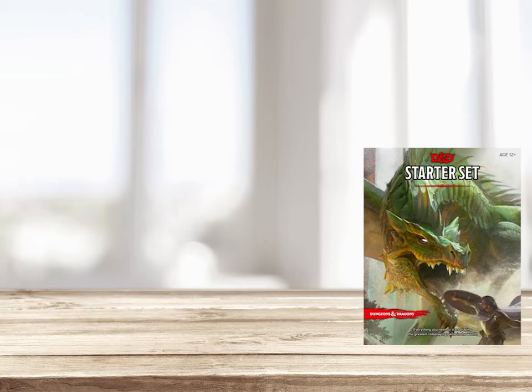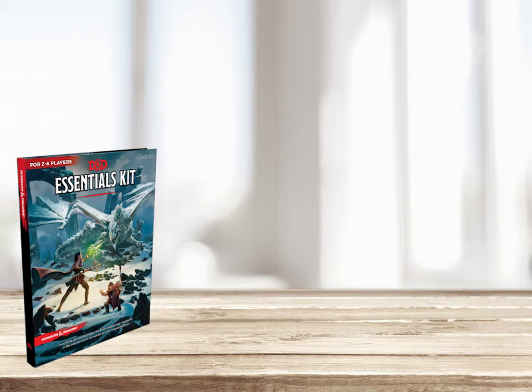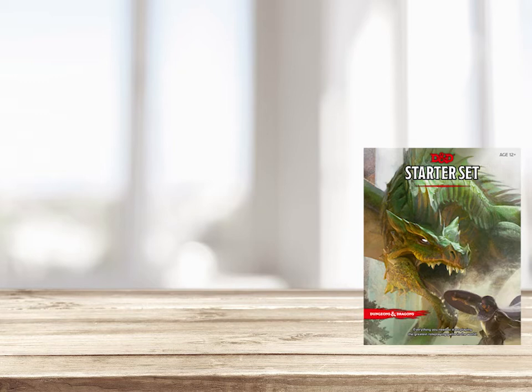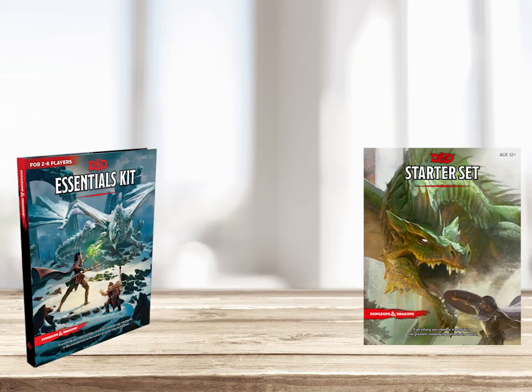The Starter Kit adventure, Lost Mine of Phandelver, comes with 5 level 1 pre-generated characters, so you can forget about making your own character and just dive right into the game. On the contrary, Essential Kit guides and asks you to create your own character before starting the adventure and does not come with any pre-generated player character. Therefore, as written, Lost Mine of Phandelver appears to be more beginner friendly from a character creation standpoint. However, it turns out that all pre-generated characters from the Starter Kit, and more characters including higher level versions, are available for free download on the Wizards of the Coast official website. So if you know where to look, this is not a real advantage for the Starter Kit.